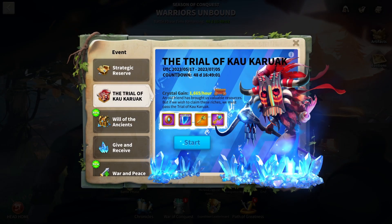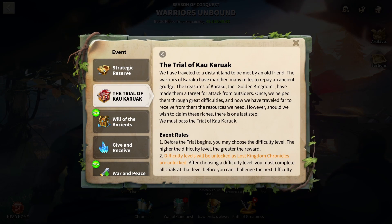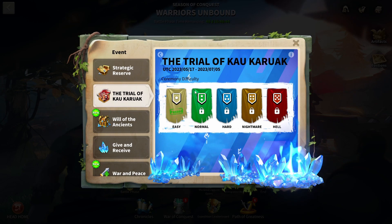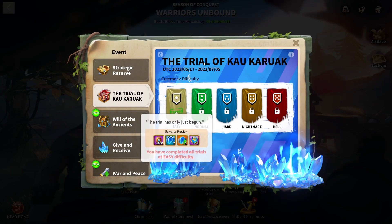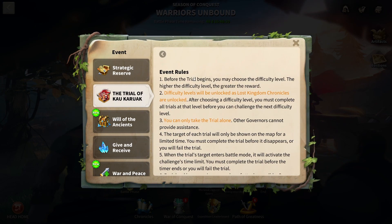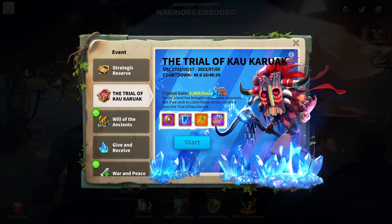The Trial of Kaurak is something fairly new to KvKs. Basically you do a normal Kaurak challenge but it's a lot tougher, and you can earn yourself a crystal gain per hour. I did the easy version and get 1,665 crystals an hour — really good value. It costs about 3,000 action points in total and you get crystals for the rest of the KvK, plus crystals from doing the Kaurak itself. Try to do this trial as soon as you can so you start earning crystals earlier than everyone else.